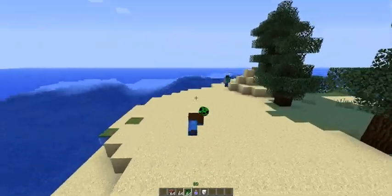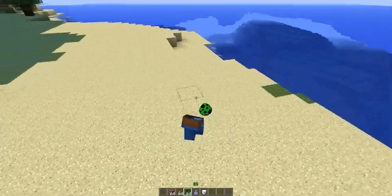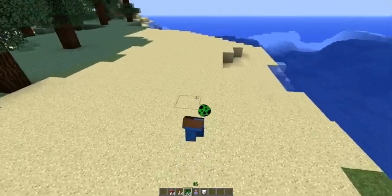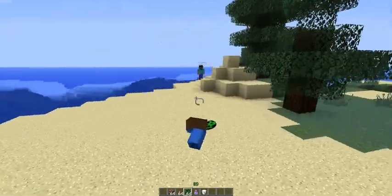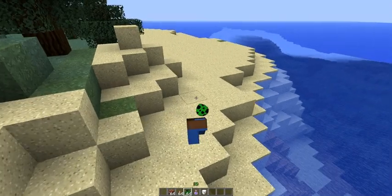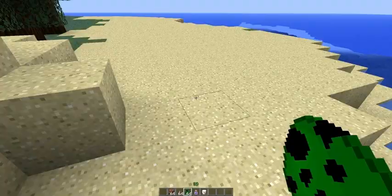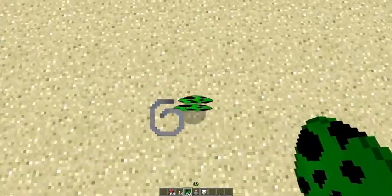Make sure it's on peaceful mode — if not, you'll get creepers, zombies, or skeletons. Then you just shift and hold down right-click. So you see, this is how you shake your ass in Minecraft. You can do it in any disco or shake that ass in front of anyone — you have to hold right-click for this.